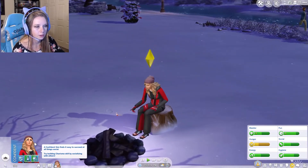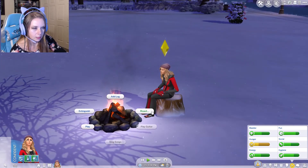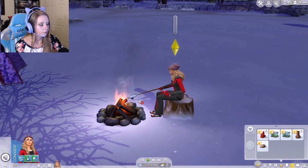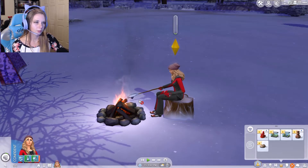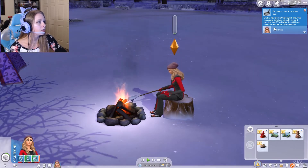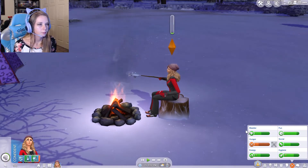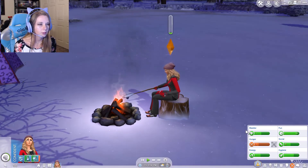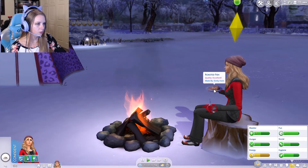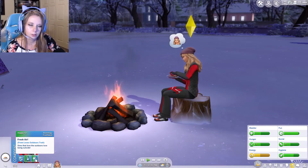On our frosted little stump — bam, magic — it's that easy to start a fire. Let's roast some fish. Roasted fish, excellent quality! We acquired the cooking skill. The higher the skill, the more recipes you have unlocked.